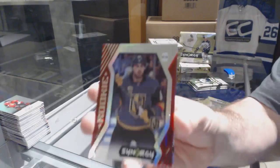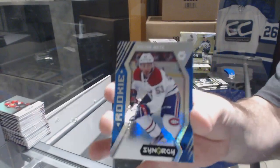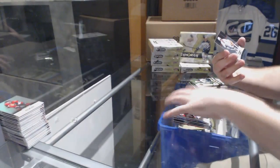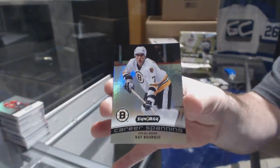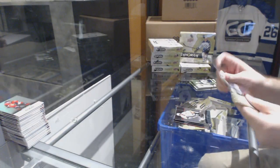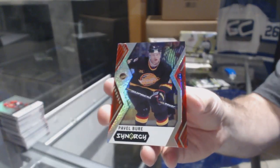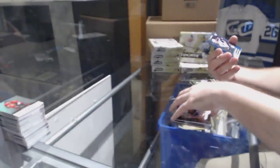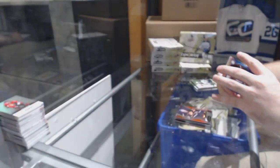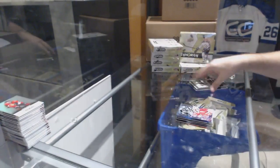Red rookie Alex Tuck for the Golden Knights, blue rookie of Victor Mete for the Montreal Canadiens, and a career spanning of Ray Bourque for the Boston Bruins. We've got a Vancouver Canucks Pavel Bure red base, J.T. Compher blue rookie for the Avalanche, and an exceptional talent of Alex Ovechkin for the Capitals.